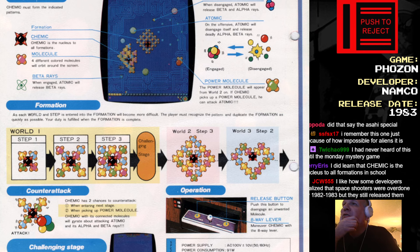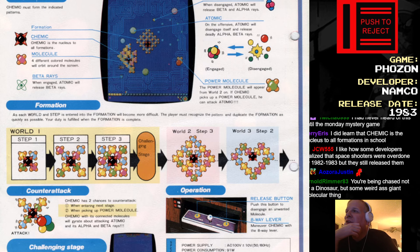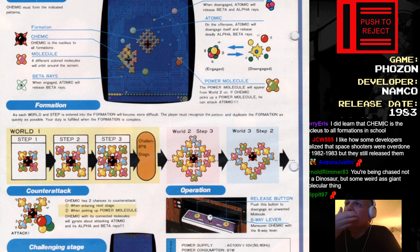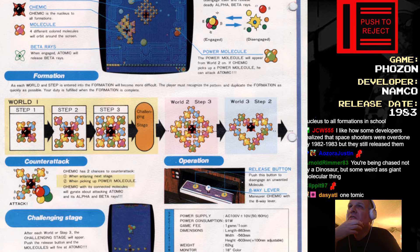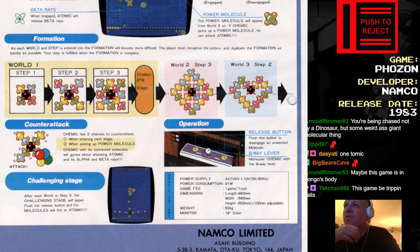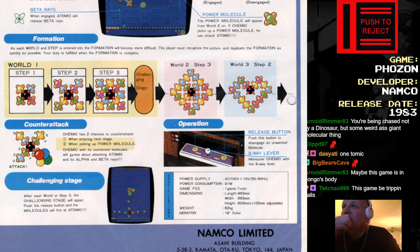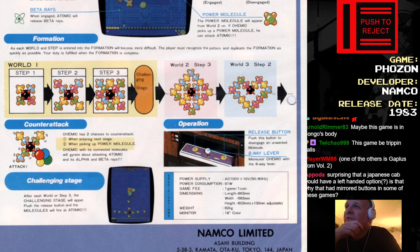As each world and step is entered, the formation will become more difficult. The player must recognize the patterns and duplicate the formation as quickly as possible. Your duty is fulfilled when the formation is complete. There are three steps in a world. Kemic has two chances to counterattack — when entering the next stage or when picking up a power molecule. After each world's step three, a challenging stage will appear. Push the release button and the molecules will fire at Atomic.